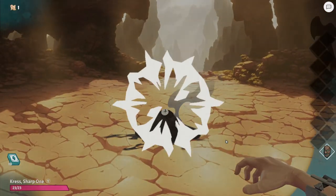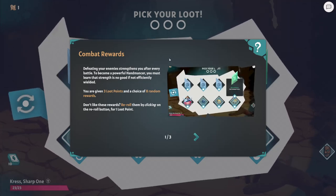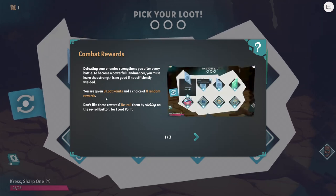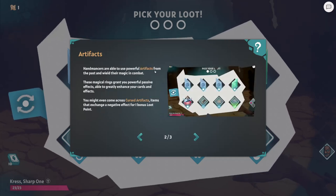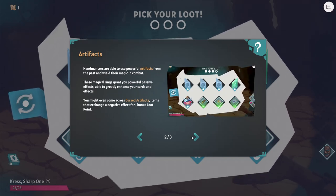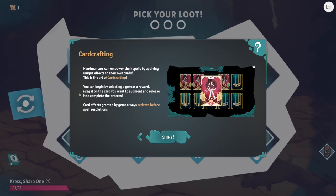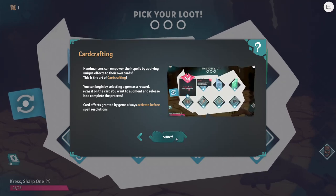Combat rewards. Defeating your enemies strengthens you — after every battle you are given three loot points and a choice of eight random rewards. Don't like them? Re-roll. You can use powerful artifacts, and you might even come across cursed artifacts — in exchange for a negative effect they grant a bonus loot point. Handmancers can empower their spells by applying unique effects to their own cards — this is the art of card crafting. That must be what the gem thing was. You can begin by selecting a gem as a reward, then drag it to a card to complete the process.